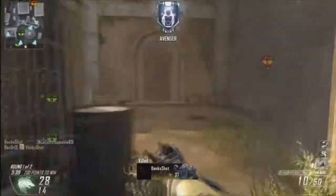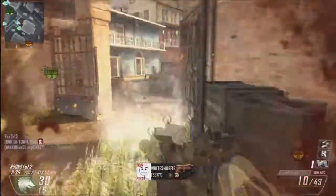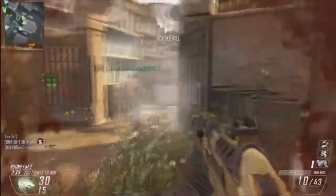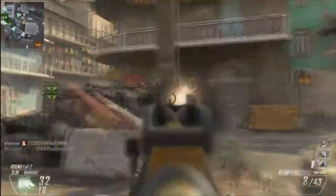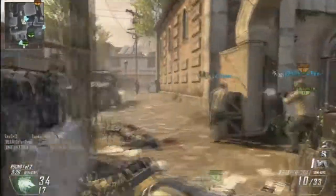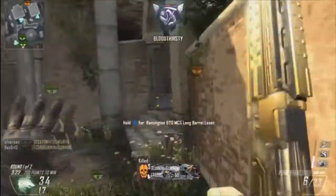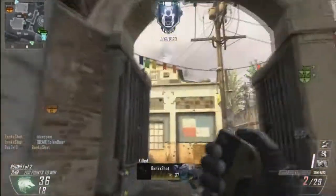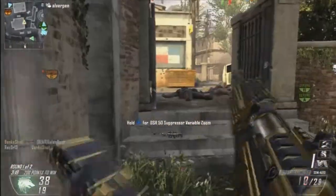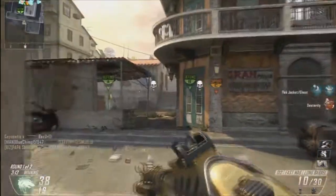I don't run into very many UAVs in this game, so I've stopped running ghost. I don't have ghost on any of my classes. If you want a breakdown of all my classes I can make a video about that. Basically, every single one of my classes has flak jacket. If I use a perk one wildcard, it's going to be for hardline.